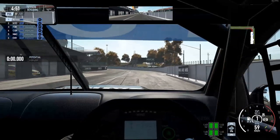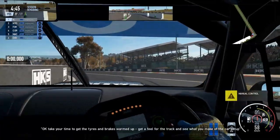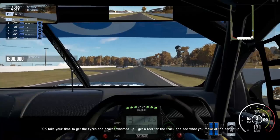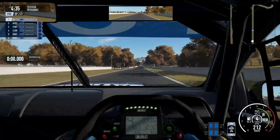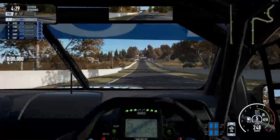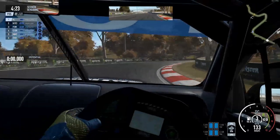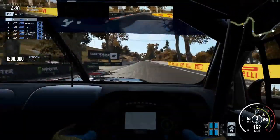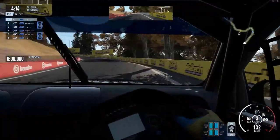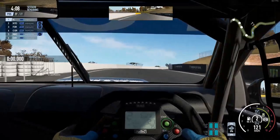Looks like we're about to start qualifying straight off the bat. We've got 5 minutes to do this in — get our tyres warmed up. The tyres are blue which means they're pretty cold. They should go green eventually. First lap we're going to be a bit slower anyway, and she's definitely loose because they're cold. We're just going to warm up the wheels a little bit.